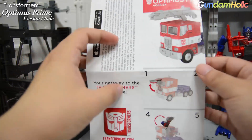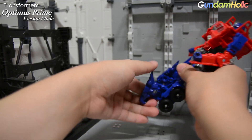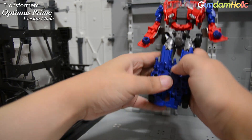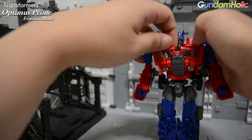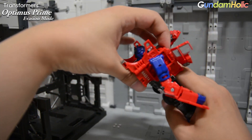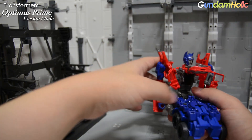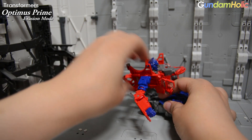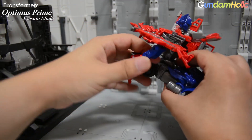그렇기 때문에 일단 먼저 뚝딱뚝딱 트럭으로 바꿔서 실제 모습을 보도록 하겠습니다. 발은 그대로 접어주고, 그림록과 마찬가지로 다리에 홈이 있어서 다리를 일자로 고정시킬 수 있습니다. 이 뚜껑 부분을 열고 얼굴이 될 부분들을 돌려서 빼주는데, 처음 이 제품을 받아서 변형하실 때 여러모로 많이 혼란이 야기되는 제품이었습니다. 저도 처음에 매뉴얼 설명이 너무 부족한 게 아닌가 싶을 정도로 빈약한 설명 때문에 엄청나게 헤맸거든요.